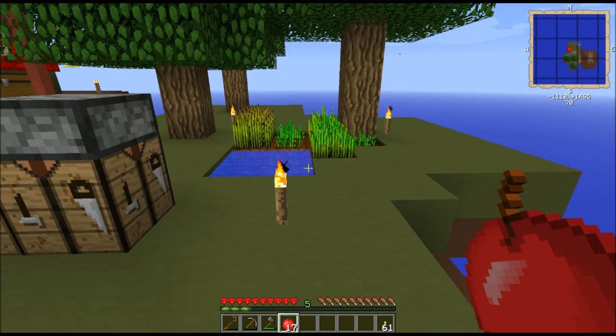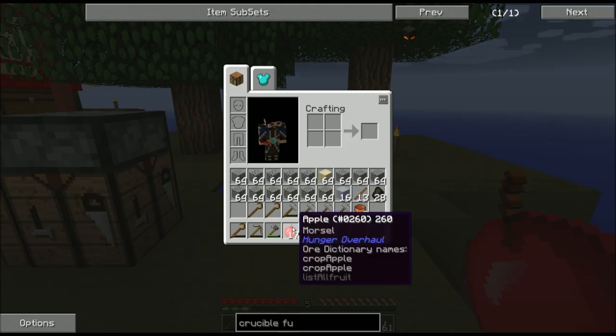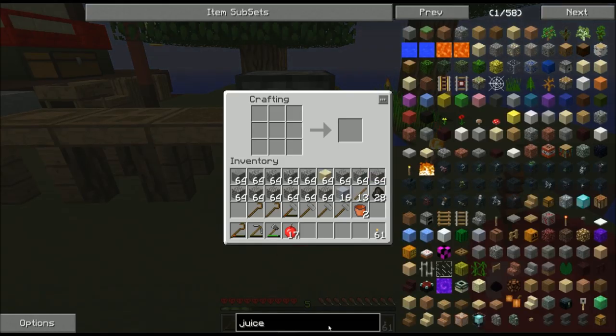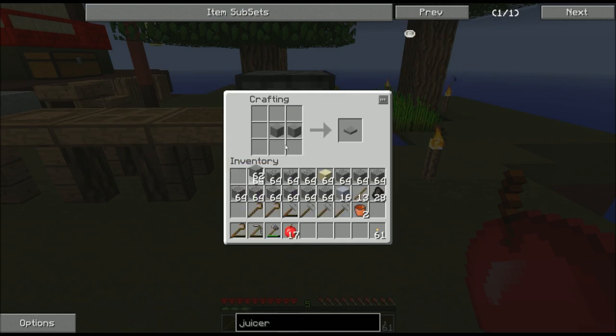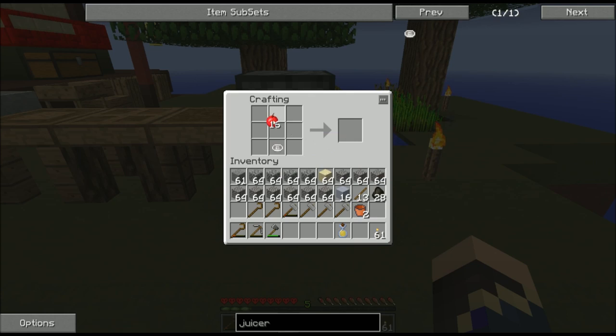First things first, I am out of food. Solving this issue will be a long process, but step one is going to be to use my apples. I could just eat them, but there's a better way. Pam's Harvest Craft adds the juicer, which will allow me to turn my apples into apple juice. To make a juicer, I need to put two smoothstone next to each other to make a pressure plate, and put a piece of smoothstone over that pressure plate. One juicer with one apple gives me an apple juice and leaves the juicer for further use. Normally an apple restores half a hunger bar; apple juice will restore a full bar.